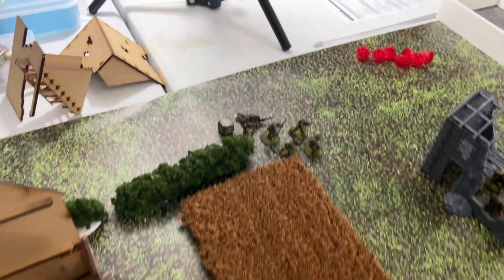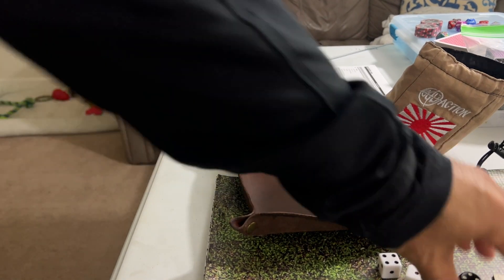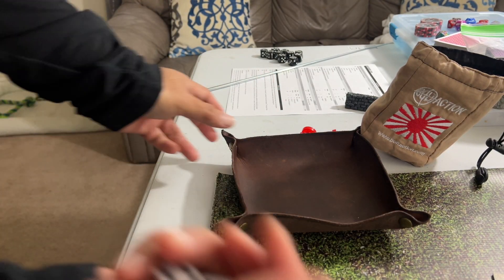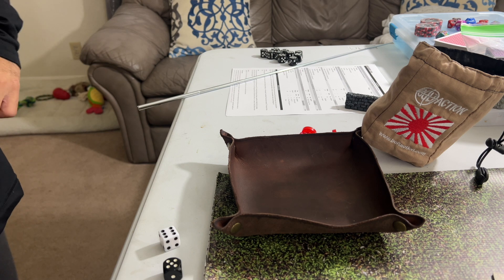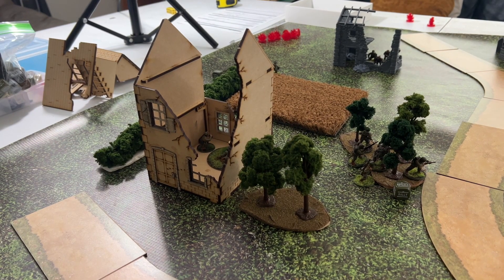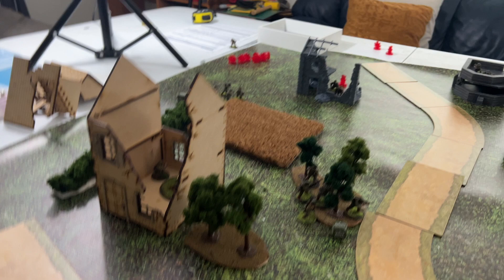Another Airborne squad advances to close range of the farmhouse and fires at the Waffen SS inside. The Waffen SS are in soft cover requiring five-ups - one rifle hit, one BAR hit, two hits total. Veterans need five-ups to kill - one Waffen SS taken out and the squad is pinned.